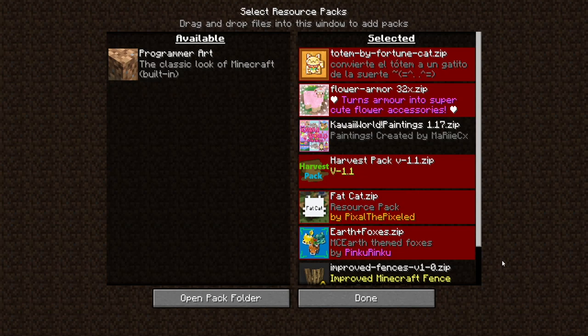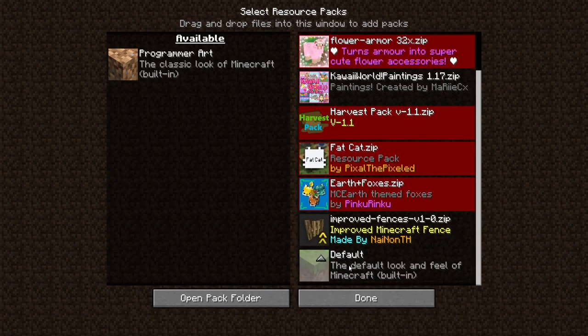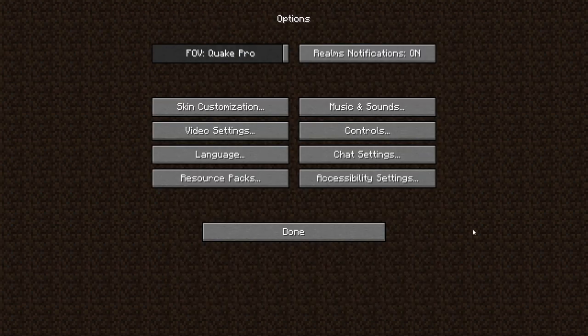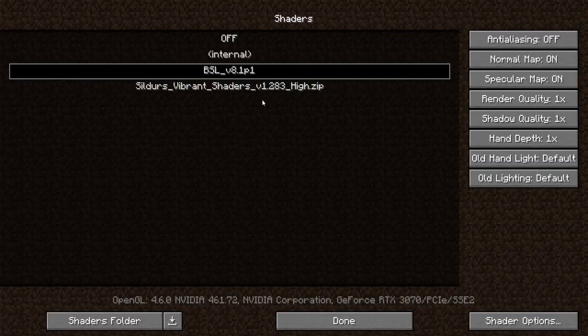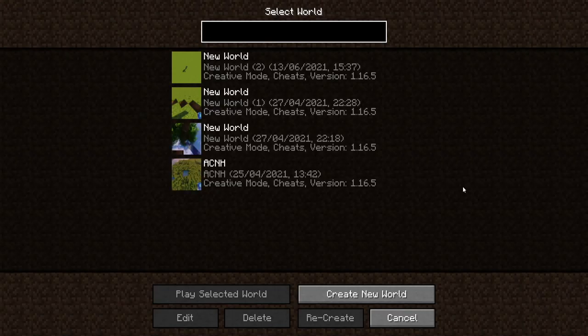I've got the Totem Cat, the Flower Armor, the Paintings, a Harvest Pack, a Fat Cat Pack, an Earth and Foxes Pack, the Fences one, and then a default one that came with Minecraft. You can pause the video and Google them if needed. The shader I'm running currently is BSL — again, you can just Google it, it's quite a common shader to use.